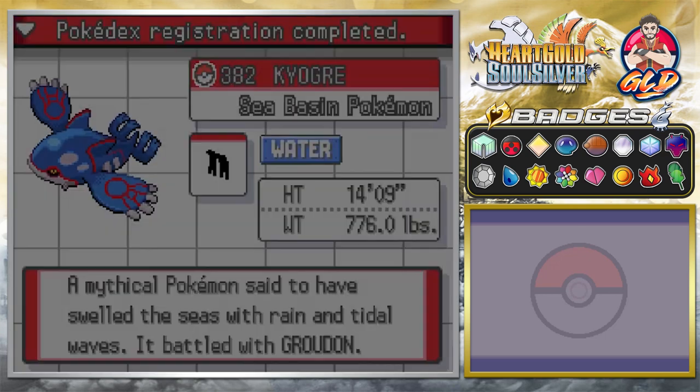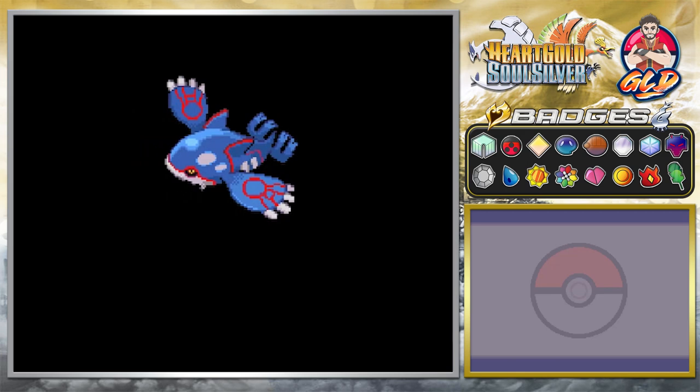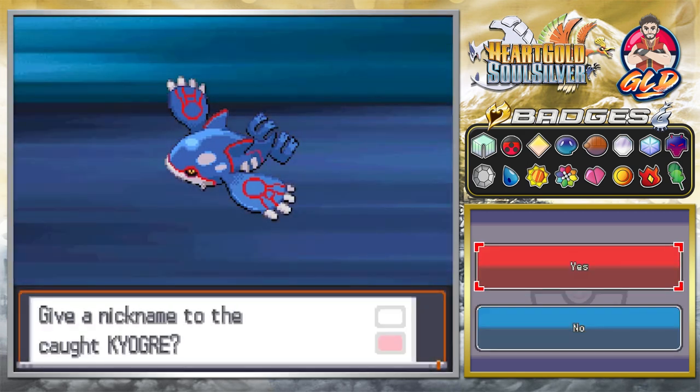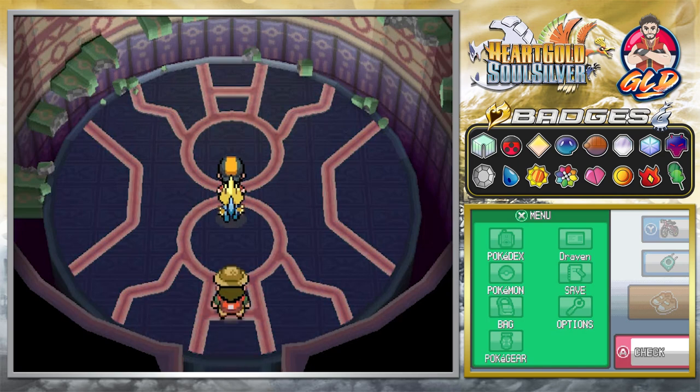Okay so that was easy. Anywho, here we have Kyogre, the Sea Basin Pokemon. A mythical Pokemon said to have swelled the seas, the rain, and the tidal waves - it battled with Groudon. Yes, we got ourselves Kyogre. We're not going to be giving it a nickname.